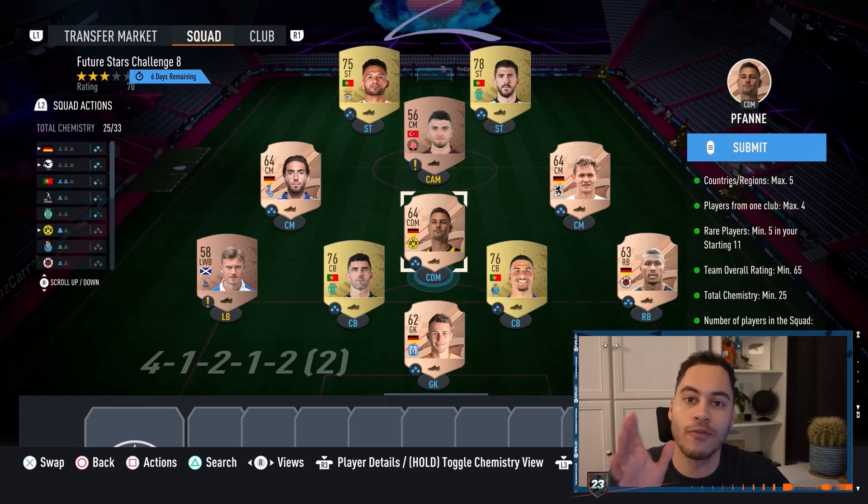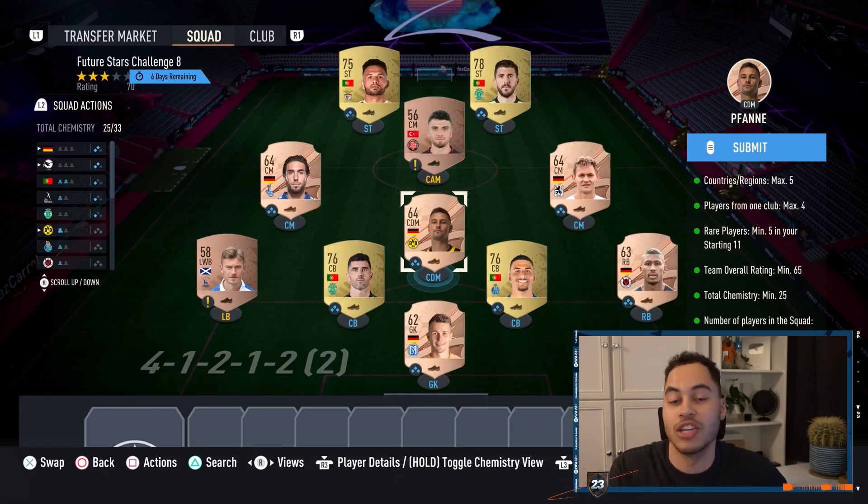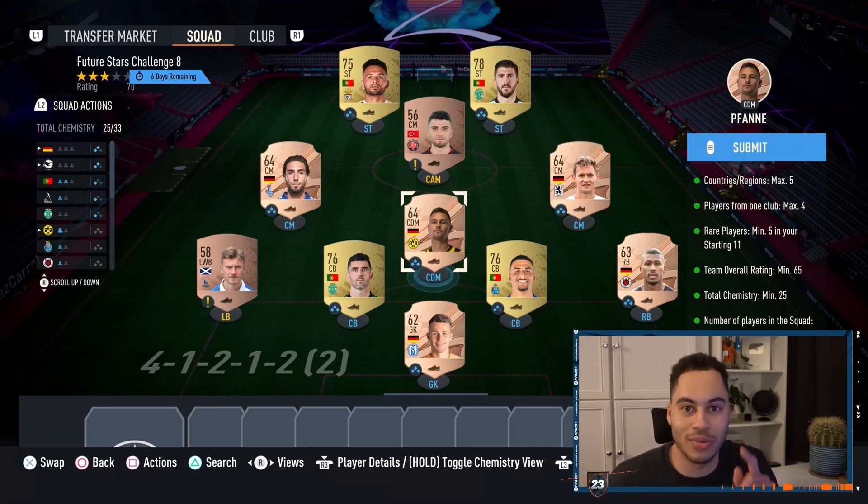I'm saying this now — if one of these German rares is more than, call it 1,000 coins, do not buy them. Literally just search 'German rare' and then the position and you can put them in. Worst case, you can even use gold rares if the cards are above 800 coins. Just a quick warning.